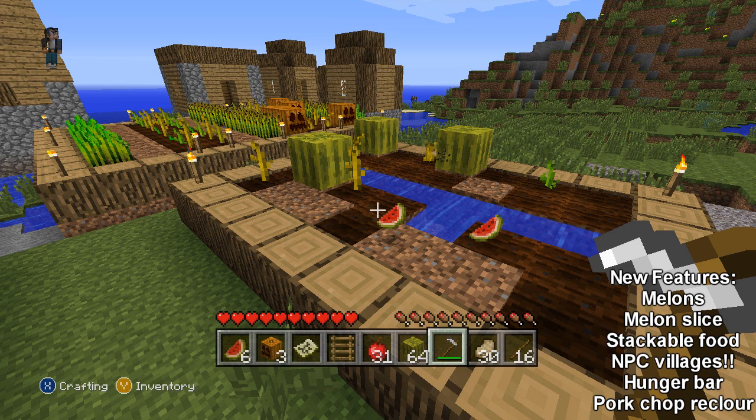On image number two, you can see a melon farm, which shows melon seedlings growing and also slices of melons from harvested melons. You can also see a seed in front of the centre melon. There's also a pumpkin farm, and I'm assuming this is showing the importance of food in this update — the hunger bar, etc. You can also see stackable melon slices, and apples and pork chops in the inventory.